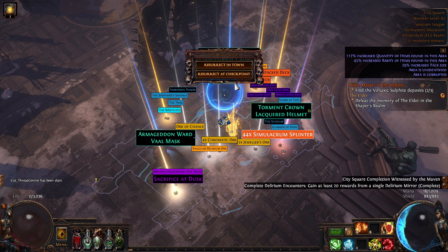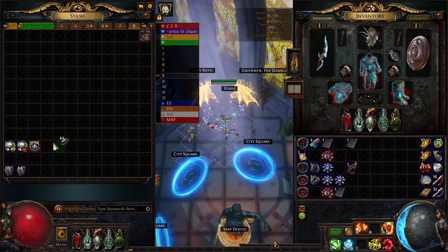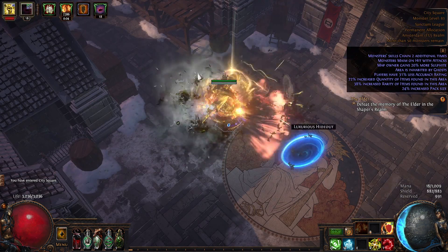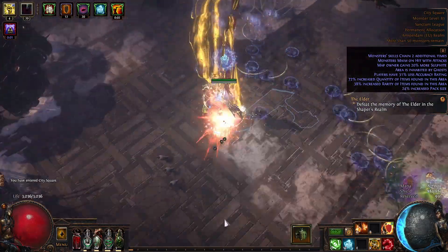Holy macaroni! We just spent four minutes and I just exploded with currencies — 16 chaos orbs just from this map. This map doesn't contain delirium so we're just gonna rush the bosses, find the sanctum, and that's it for this map.